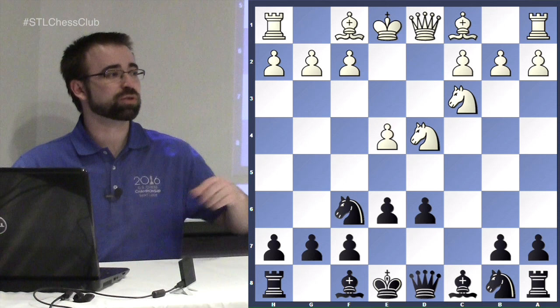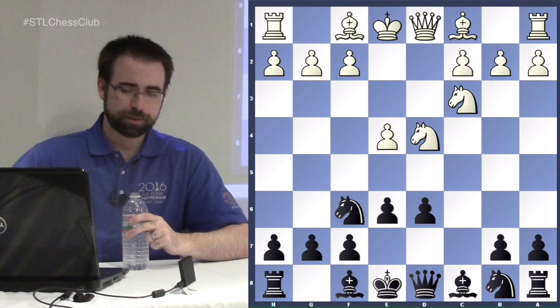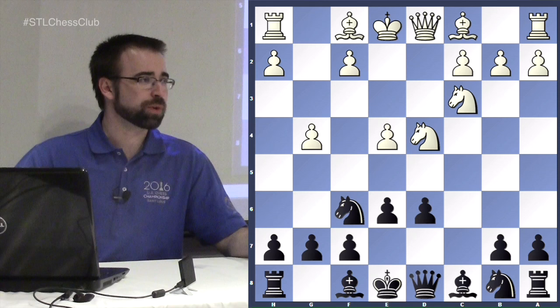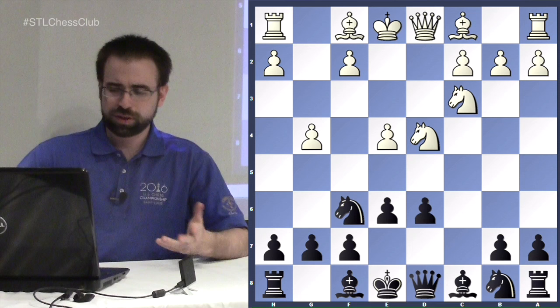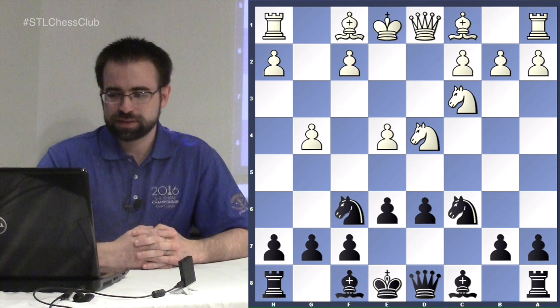Now we look at the most aggressive move — the one that made many players stop playing this variation, including Kasparov, who would later use the Neidorf move order just to avoid it. That fearful move is g4, the Keres Attack. White is planning g5 right away, castling queenside, and getting the attack going immediately. It's well-advised for black to slow down the attack with h6, although bishop to e7 or a6 or knight to c6 are also options.